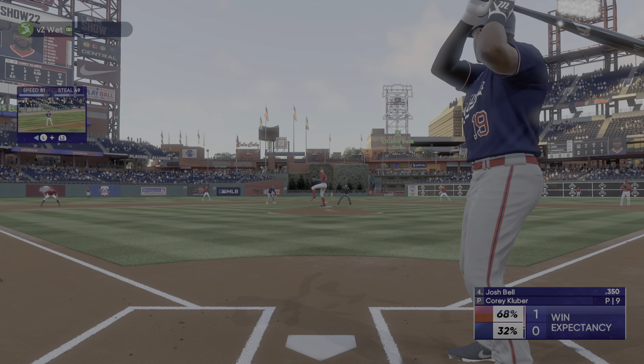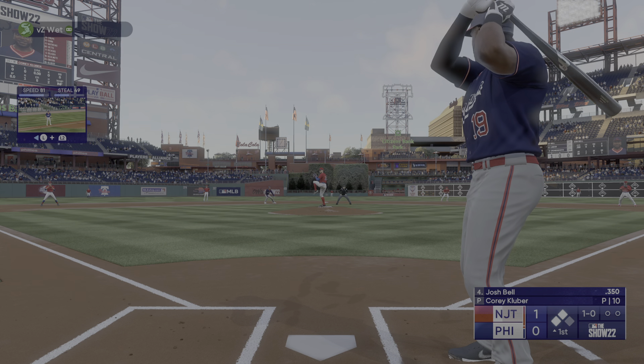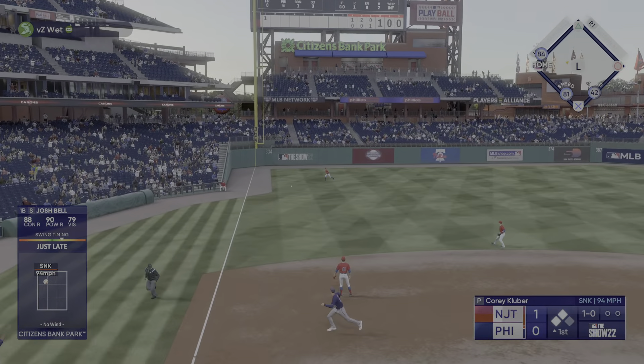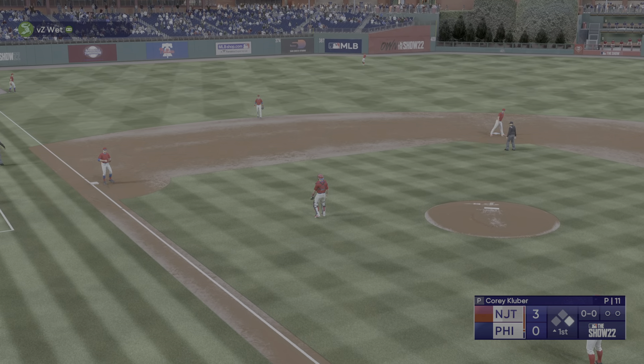Josh Bell at the plate now. First pitch — he has to get out of the way. He's so good about trying to drive the ball to the opposite field gap in these situations. If he takes that — and now this is down for a base hit. In to score another, comes in to score, and they lead by three.